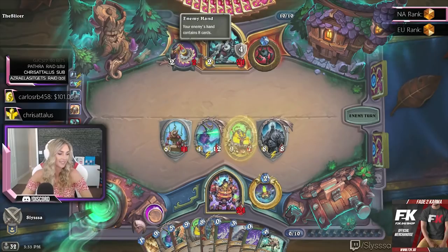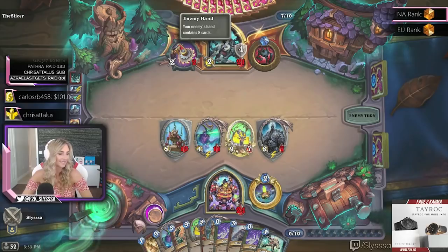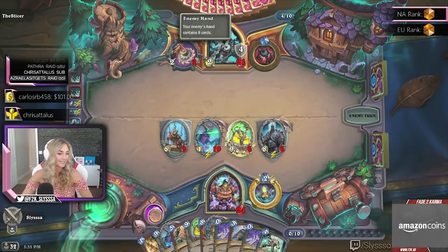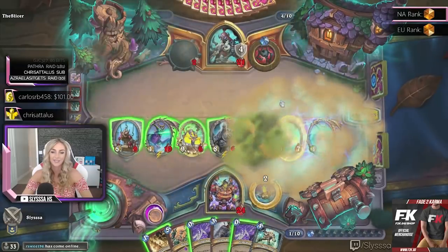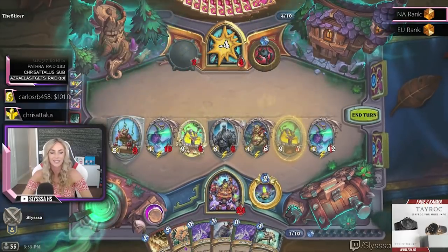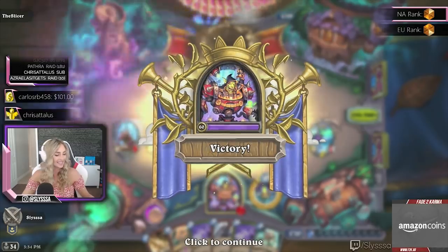Rush face — if only we could rush face! She goes looking for Vanish, doesn't find it. Can she find a bunny? No bunnies. Feels bad, man. We get to discover a mech if we want, or we could use the Boom Ship for that extra BM. Attack the face and just win against the bunnies. Those poor bunnies — they never stood a chance.